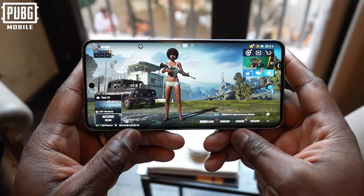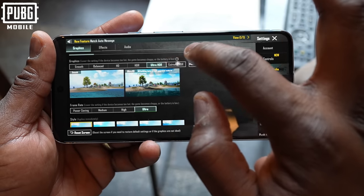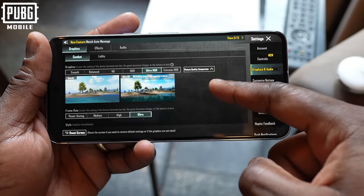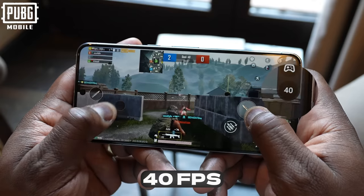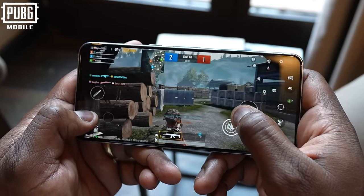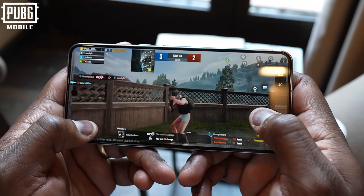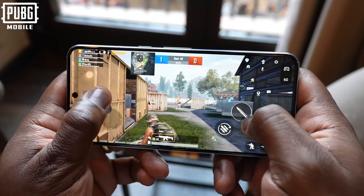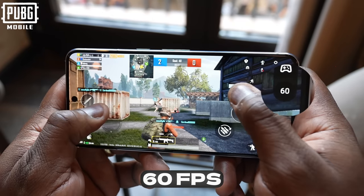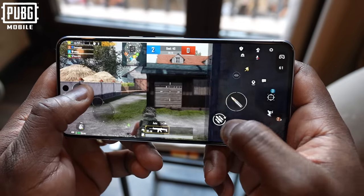Moving over to PUBG Mobile — a game a lot of people play all around the world. I checked two of the main settings. On Ultra HD Ultra, which is a high graphically intensive setting, we're getting 40 frames per second, which is similar to what you get on the Galaxy S23 Ultra and the iPhone 15 Pro Max — really nice clean performance. When we move over to Extreme HDR, we also got some really nice frame rates, up to 60 frames per second, sometimes moving slightly higher in certain situations.